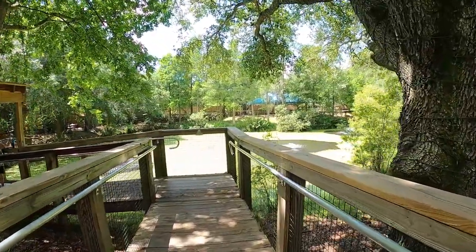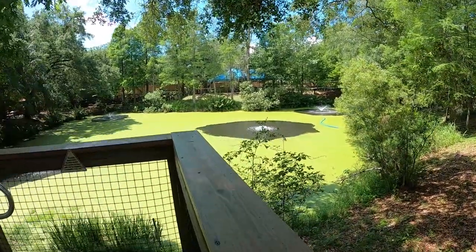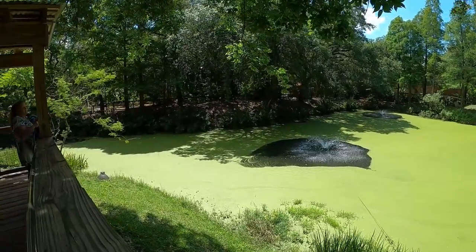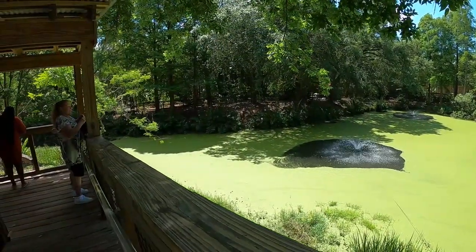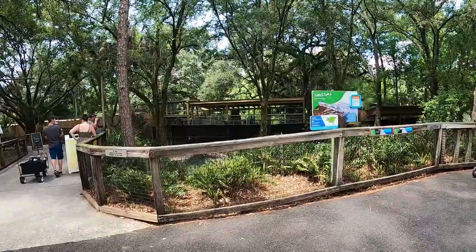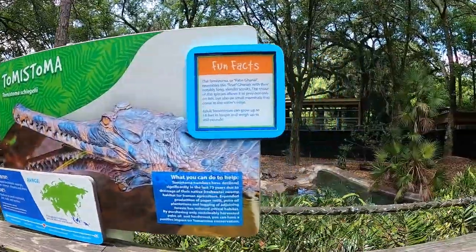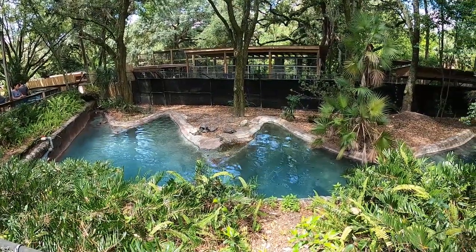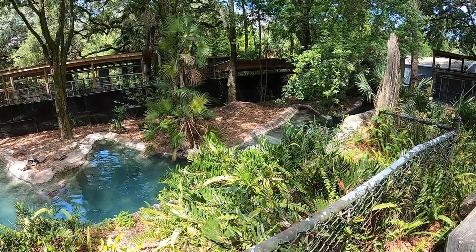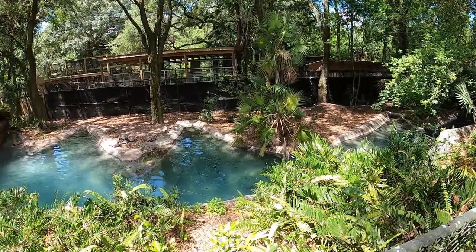Here we are entering the Florida area, but first we're going to take a look at this pond. There's actually nothing in this pond, but again it's something I forget about when I'm personally building in Planet Zoo or Prehistoric Kingdom — open space is really important. This is a really pretty view; all the duckweed on top of the lake is cool to look at, and it gives guests a place to rest, maybe eat lunch, have a snack, and let the kids get out of the crowd for a second.